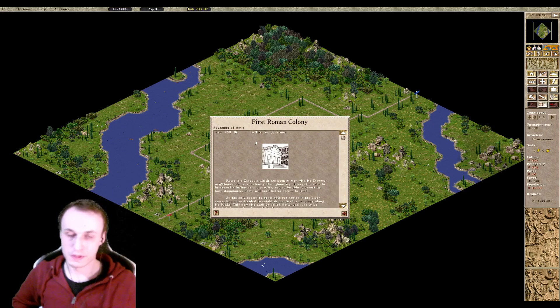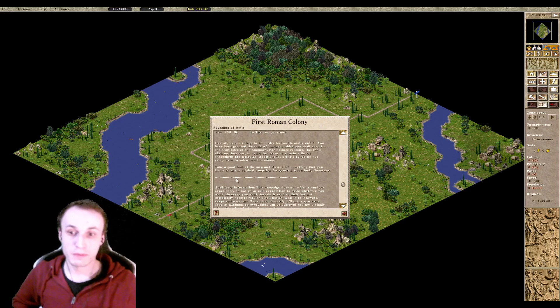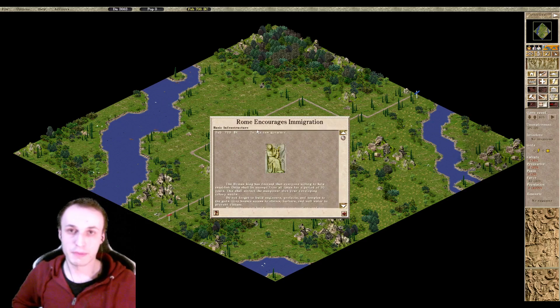If you click on this it's going to play the Caesar intro. All the information is easily accessible here so you can go back and read it if you forgot something or need to double check. If you right-click on a message it gets removed, so it's a good idea to remove some of the redundant messages later that you get further along the line. But you should always keep the main instructions message intact so you can consult it in terms of what you need to achieve.